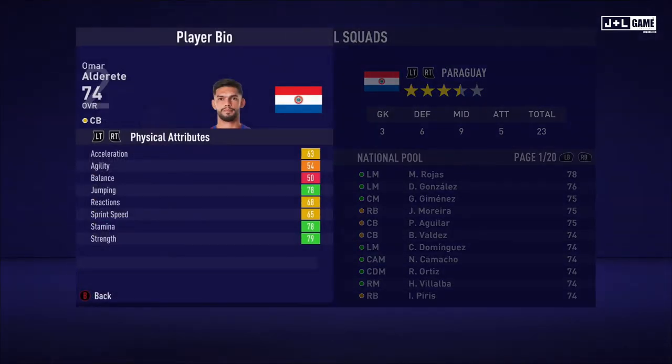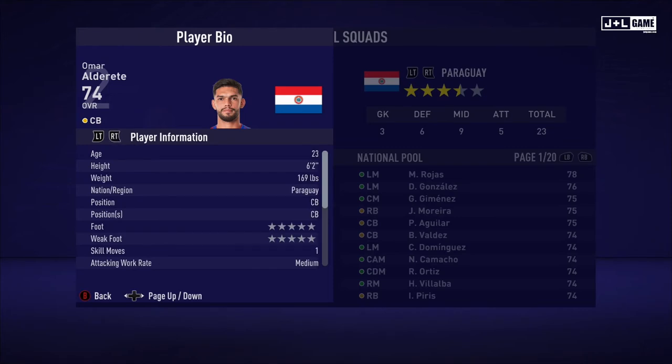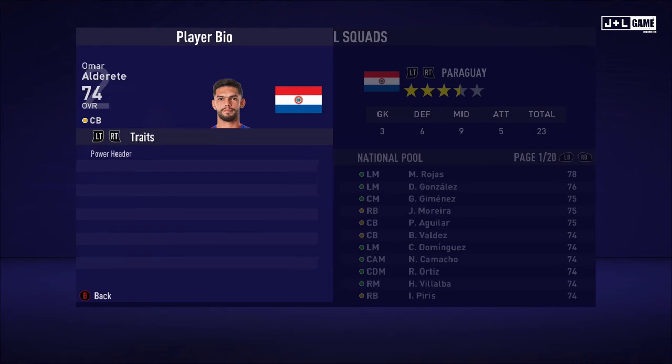Next up, Omar. Physical attributes: we have a split — three yellow and green, with one orange and one red. Mental attributes mostly in the green, with one orange, one yellow, and one red. Skill attributes: a lot of yellow, with three orange, three green, and three red. Here is his player information and one trait.